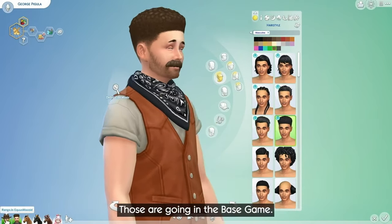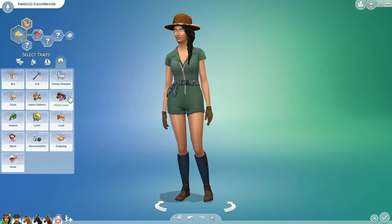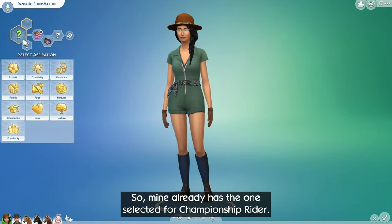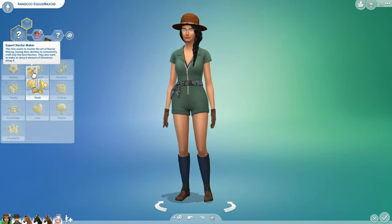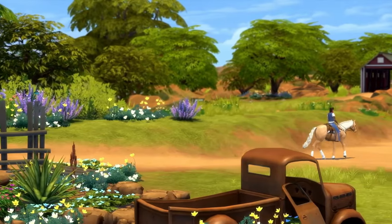Two new traits are available for your Sim's dynamic personality: rancher and horse lover. Along with the traits come two new aspirations — championship rider and expert nectar maker. However, I couldn't help but notice there was not a new career mentioned for this pack.